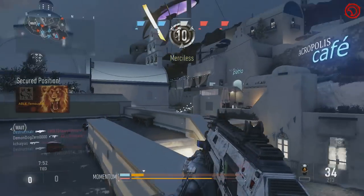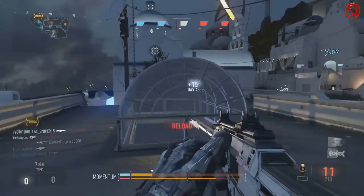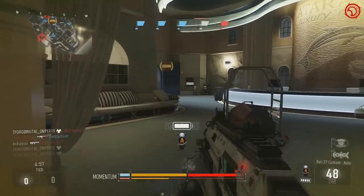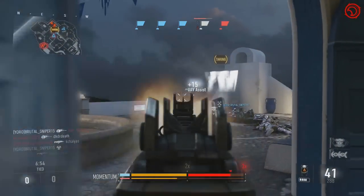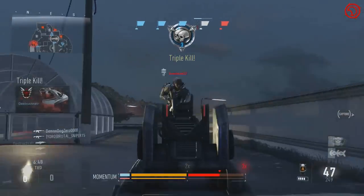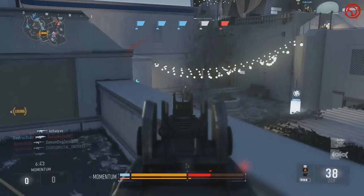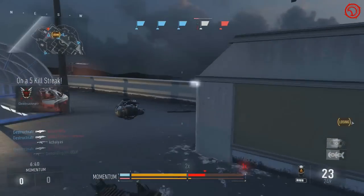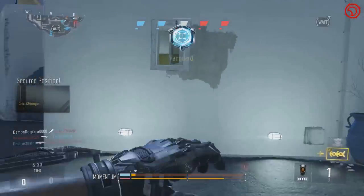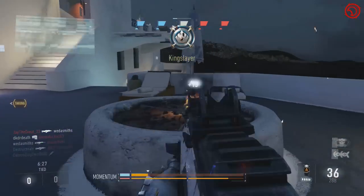If you guys don't know what Momentum or War is, the way it works is there are five flags on the map and your objective is to capture each of those flags. Each flag is like a drop zone — it's a neutral flag, and depending on how many enemies or teammates are on it, you try to capture it for your team. You can see in the top it shows how many flags each team has. When you get one flag, it pushes the next flag closer to the enemy spawn and farther from yours. The goal is to capture all five flags.